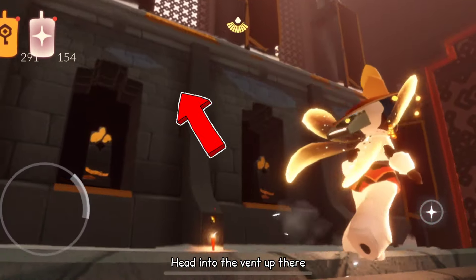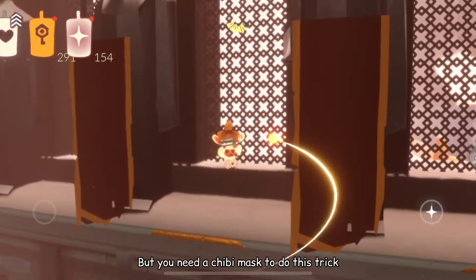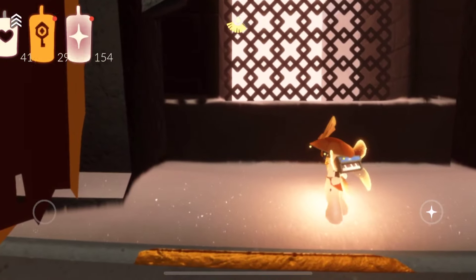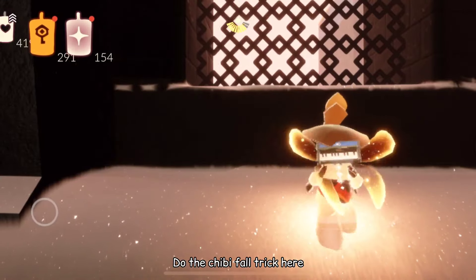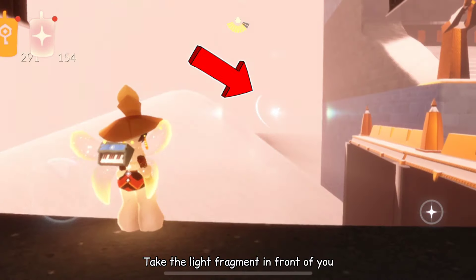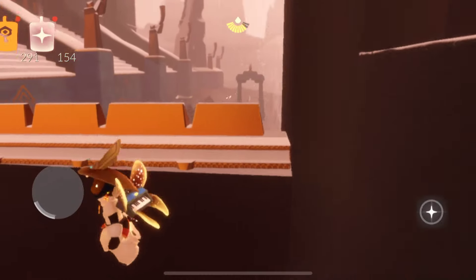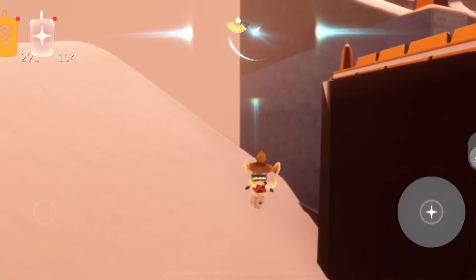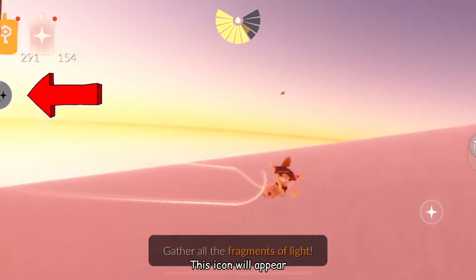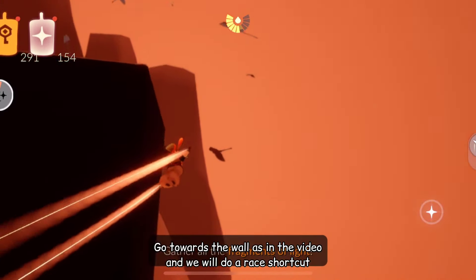Head into the vent up there. But you need a chibi mask to do this trick. Do the chibi fall trick here. Move forward to break through the wall. Take the light fragment in front of you. This icon will appear. Go towards the wall as shown in the video and we will do a race shortcut.